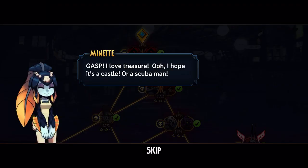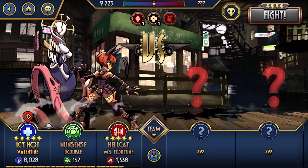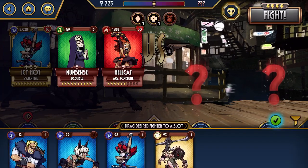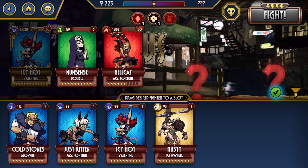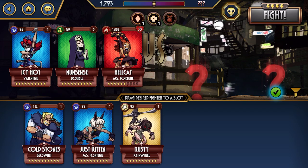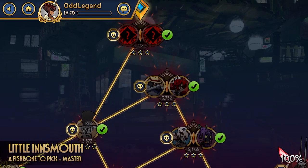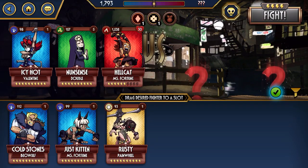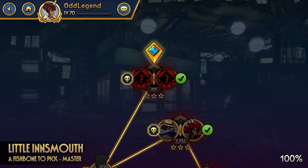This is also a challenging one — it's going to require bronze fighters only, and it's going to require a Valentine and a Double. I don't have a Bella, so I can't do this one right now, sadly. But for this one, you're going to want to bring the fighters that you're required, obviously, and then maybe one that's not required that'll help you burn through them quickly. I would use Hellcat, because that's who I have, and she does good damage — especially in bronze tier.